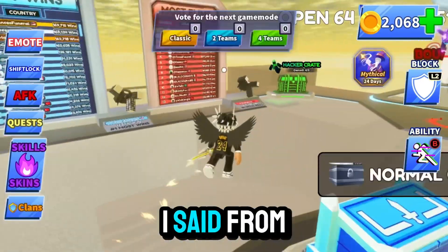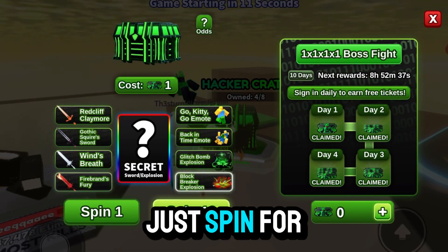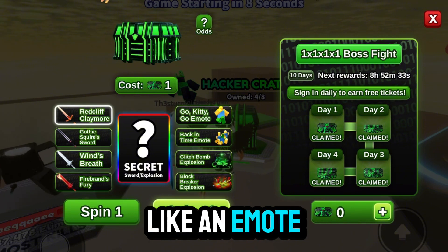And like I said in the other video, you go here and you get a ticket, and you can spin for an ability or an emote.